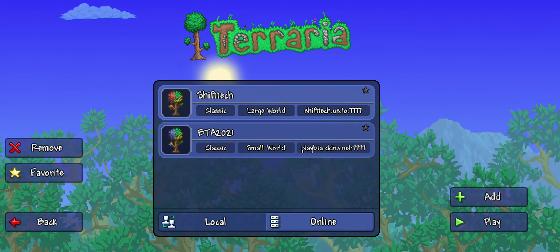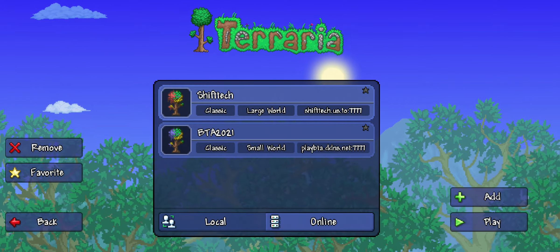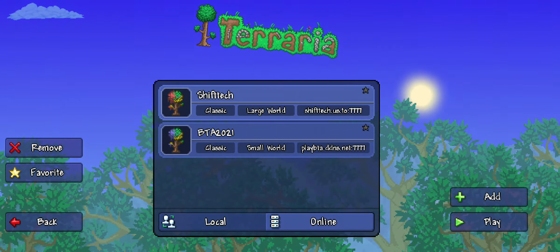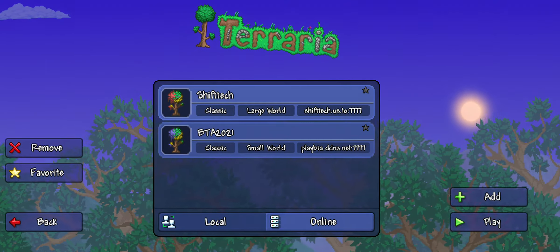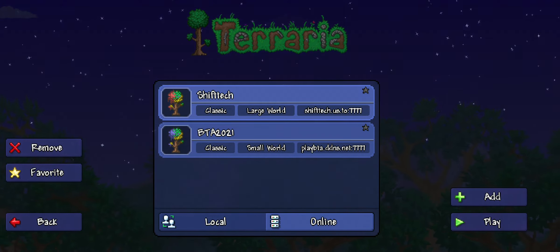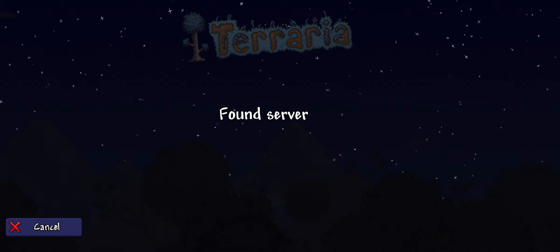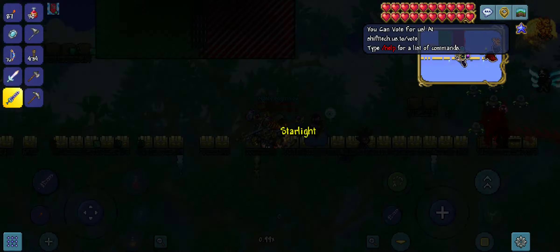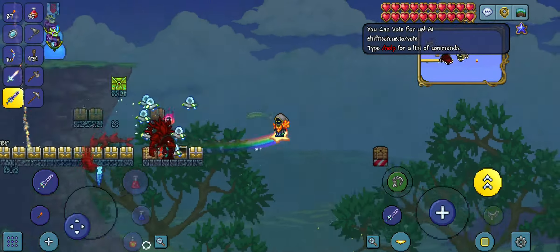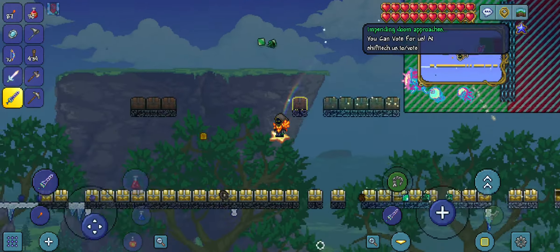This one's called ShipTech and the IP address is ShipTech.us.to, and the port is 7777. They have a bunch of loot lying around. The problem is that in most of these servers they summon all these different bosses, so it's kind of hard, but you really earn the stuff that you get from there.